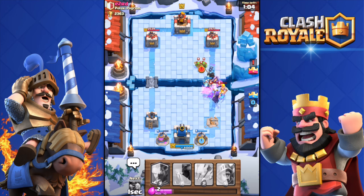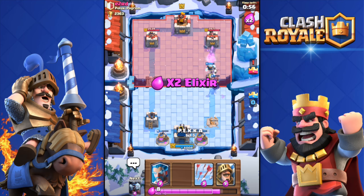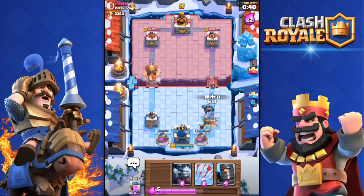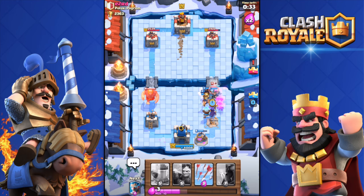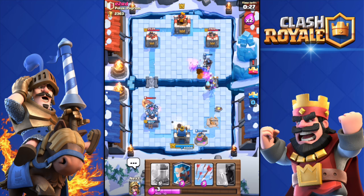I just killed all of his barbarians so quickly with my dark prince — such a good card, I've been liking the dark prince so much lately. I'm gonna deploy my Pekka over there. He countered my push, did a bit of damage but not that much. I still have time to turn this around — 45 seconds left. Building a huge push. Dark prince down — this push is unstoppable, look at that. Hopefully he doesn't arrow my minions.